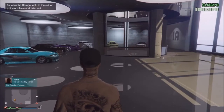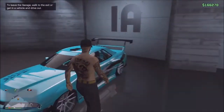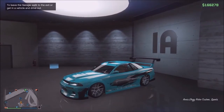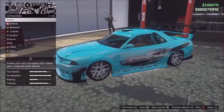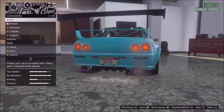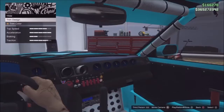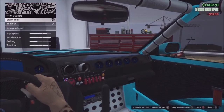It should just load you into that garage. From this point, go ahead and get into your Retro, press right on the D-pad to go into the mod shop, and change something about the car. Also make sure the Retro has a custom plate on it because this does keep the plates.